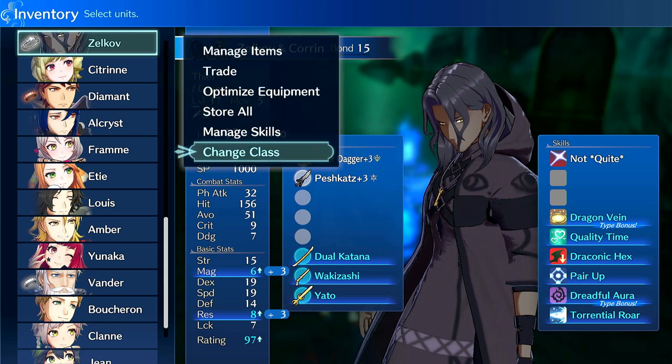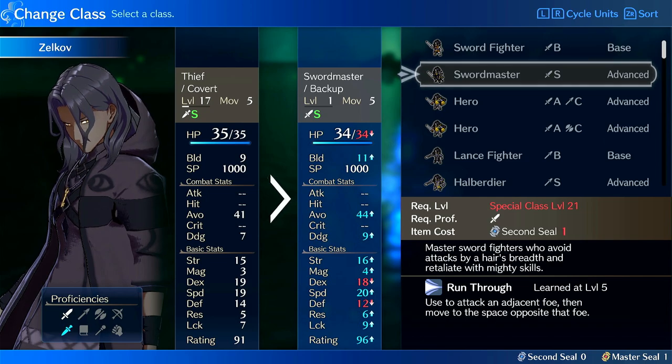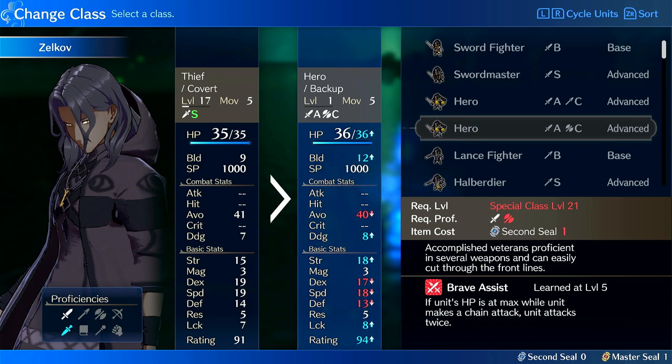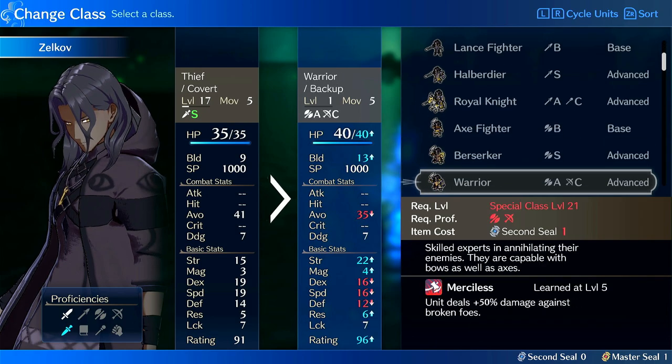Let's talk about classes. You can leave him on Thief and he'll be totally fine. Generally you probably want him to have access to daggers because he has an affinity for them. I actually don't recommend putting him on Wyvern — if your speed isn't high enough, like at least 50% speed growth, you're not going to be a good Wyvern because you'll never double things. I wouldn't put him on Halberdier. You could run him on Hero — it wouldn't be bad, but there are definitely better things. Sword Master could be something, going for crits, but I feel like he'd basically just be a bad Kigetsu, so I would avoid that.